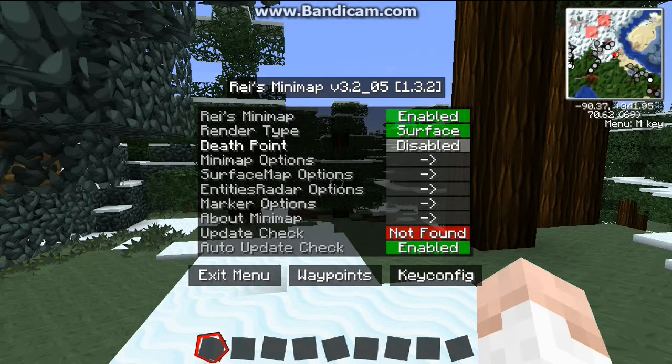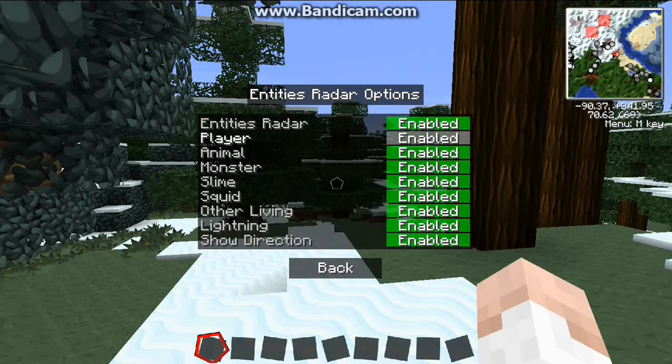You can turn your death points enabled or disabled. I'm in creative mode so I can't die at the moment, but you can enable it so that when you die you can go back to where your stuff is and retrieve everything.